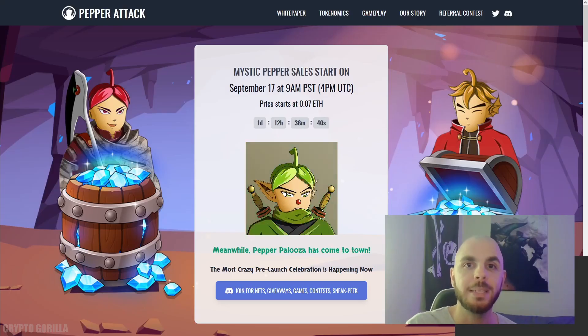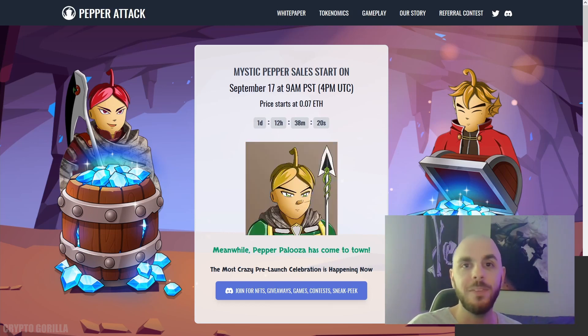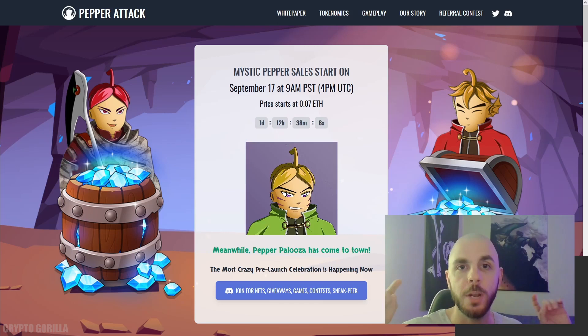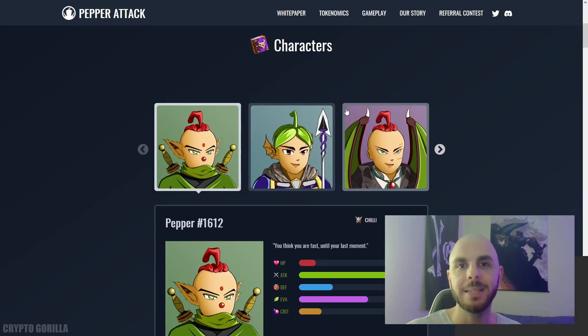The first game on our list is going to be Pepper Attack. Pepper Attack is an upcoming RPG game and it's going to have everything from leveling up to in-game items, battles, PVP, trading, and buying and selling with other players. You're going to be able to mine and it's going to be play-to-earn, so you're going to be able to make money by playing this game. While there is not a video demo yet, if you go to the gameplay page you'll be able to see some images of the characters and their stats.